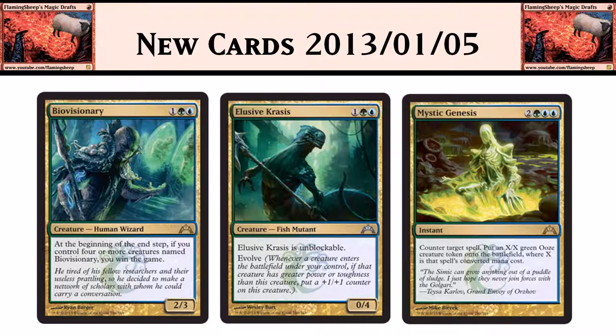And then we have Mystic Genesis: 2 green blue blue, instant. Counter target spell, then put an X/X green ooze token onto the battlefield where X is that spell's converted mana cost. It's similar to that Drake from limited — something like 6 mana that came in with +1/+1 counters equal to the converted mana cost of the spell you countered. So it's 5 mana now — 5 mana for a counterspell isn't amazing even if you get a creature too, because the creature's probably going to be 2/2, 3/3, maybe 4/4. But if you counter a 7-mana spell that's awesome. I love playing counterspells in limited, especially in this format.